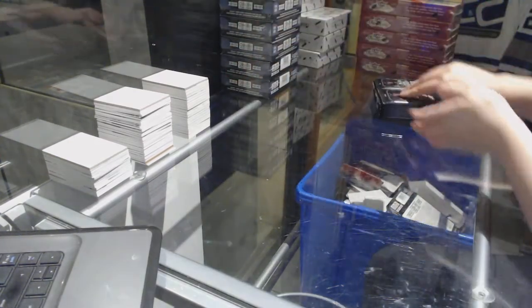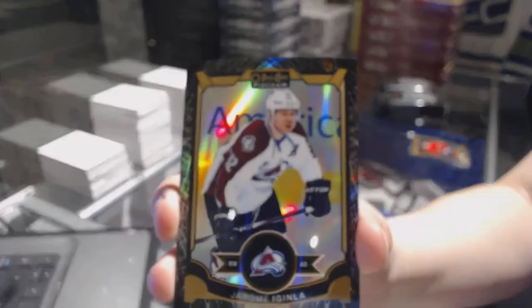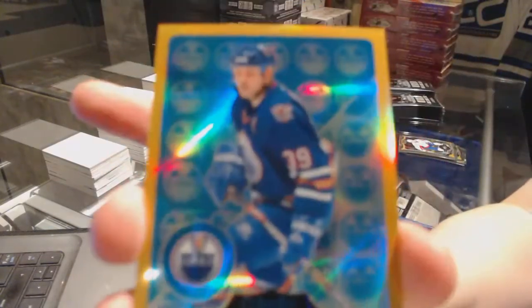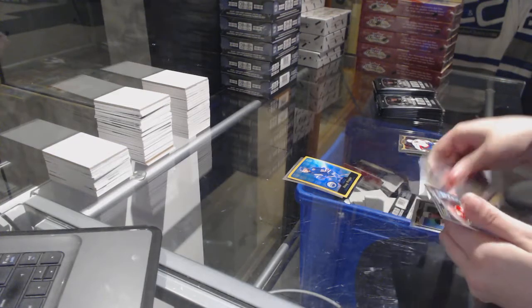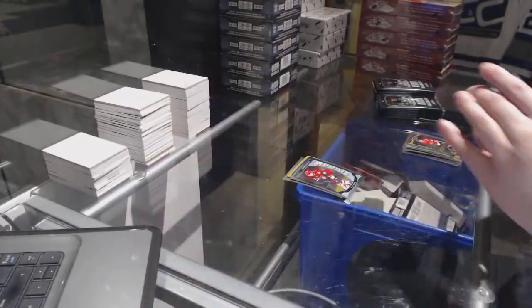Box number one. We start off with a Black Ice numbered to 99 of Jerome Aginla. Rookie of Sergei Plotnikov, and a Gold Retro Rainbow of Doug Waite. Max Domi rookie for the Coyotes, and a White Ice numbered to 199 of Tyler Ennis.